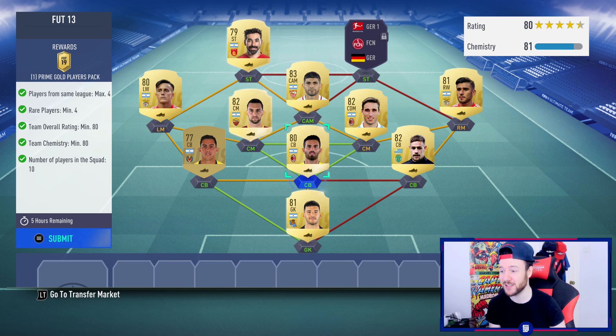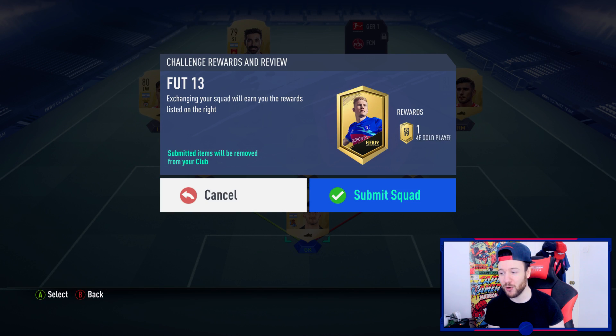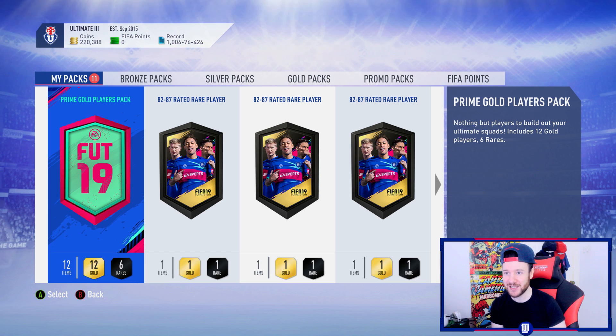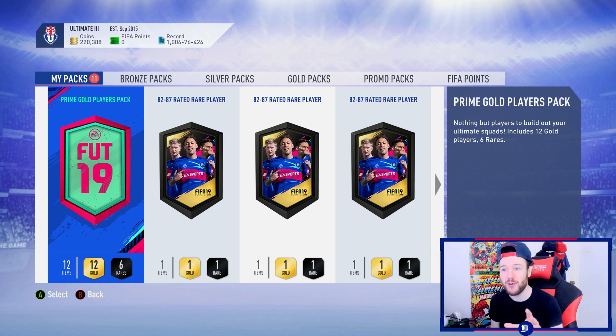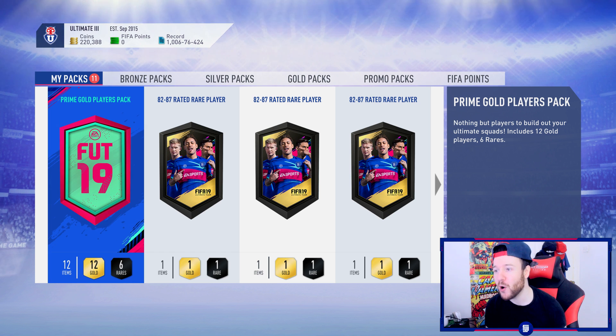I got a lot of these cards super cheap. Let's redeem the prime gold players pack and 10 upgrade packs. Today we also find out who's featuring in Team of the Week — I'm praying for a 94 Eden Hazard. Not exactly though, because if he comes out and I can't afford to upgrade the Player of the Month card, it's going to annoy me. On this account I want the best possible version of Eden Hazard.